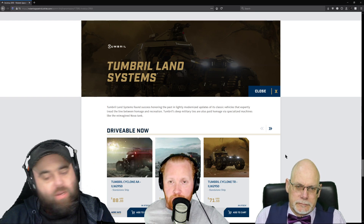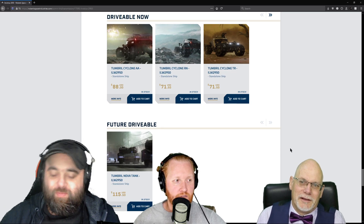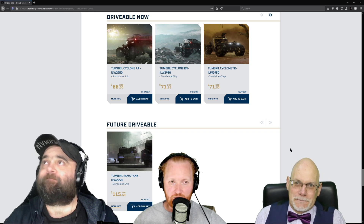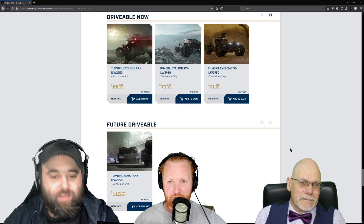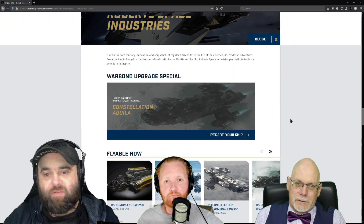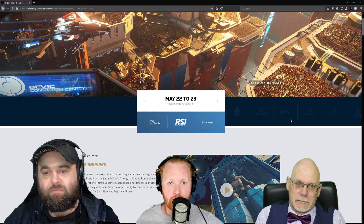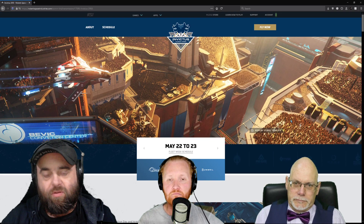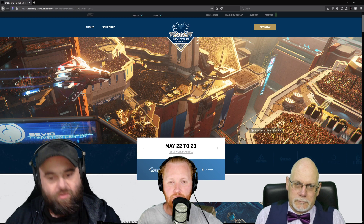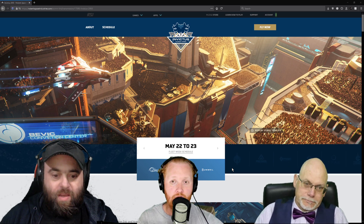Moving on to Tumbril — I'm pretty much in the same boat as I was with Origin. More vehicles, don't recommend it. They're actually more expensive than the Origin ships. I had things to say about the Tumbril Cyclones versus the Origin rover, but I'll leave that for the buyer's guide. Kind of a little bit of an uneventful day for me. Hopefully they get it fixed for the next day — Anvil is the next sale, which will be on the 24th of May. So hopefully we've got it running smoother by then. I'm hoping for a little more excitement out of Anvil than we got today.